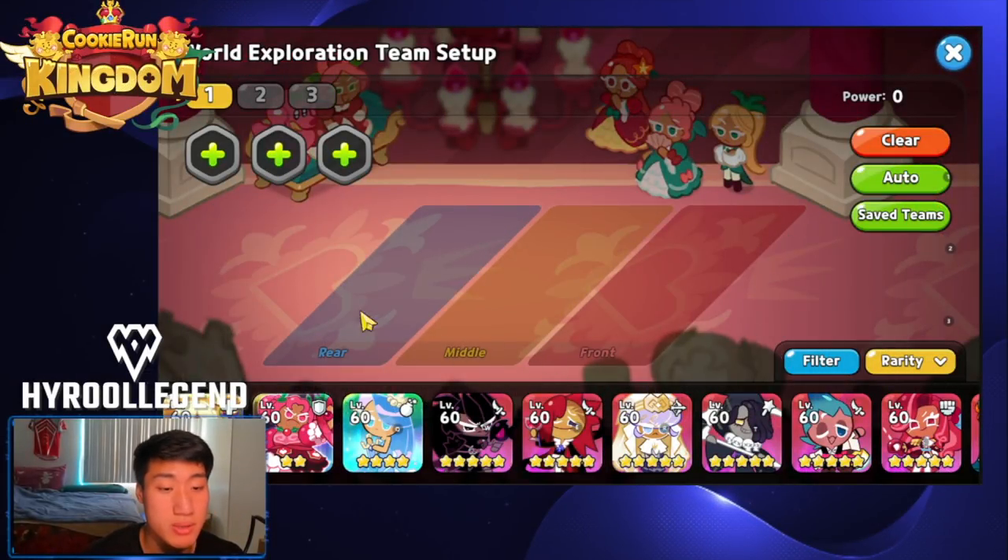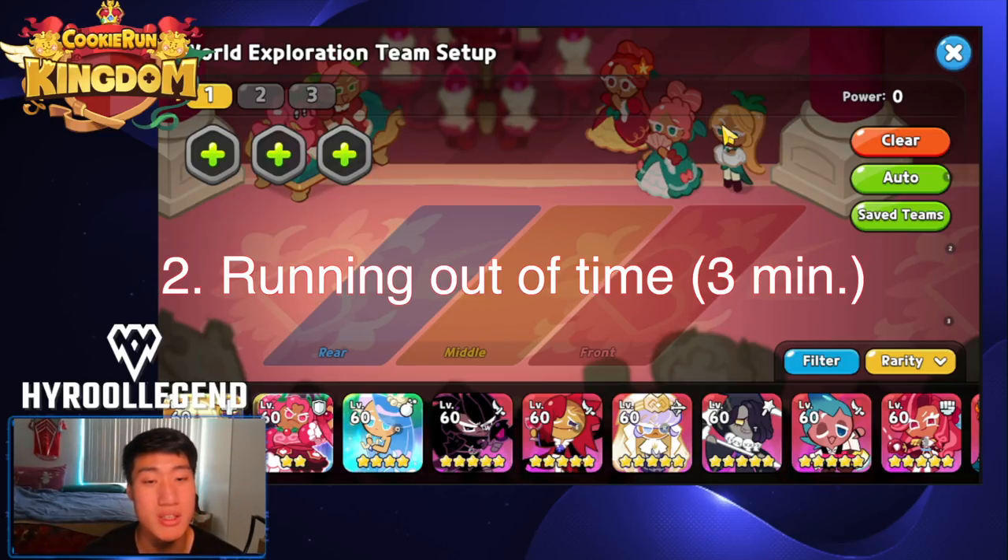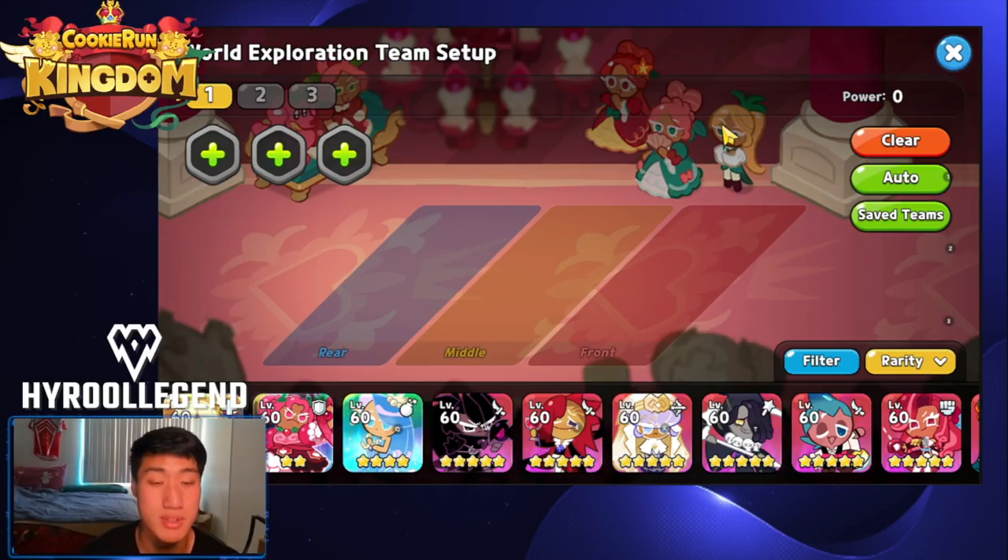This is a world exploration team setup I have here. Before I get into this, there are two ways for you to lose in world exploration. One of them is obviously if every cookie dies in your team. The second one is time — if you run out of time, you lose and will have to redo the stage.